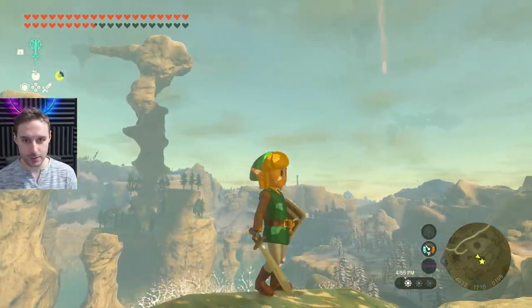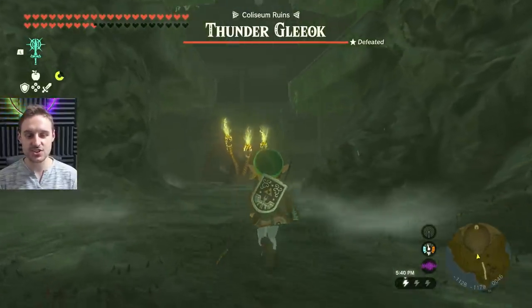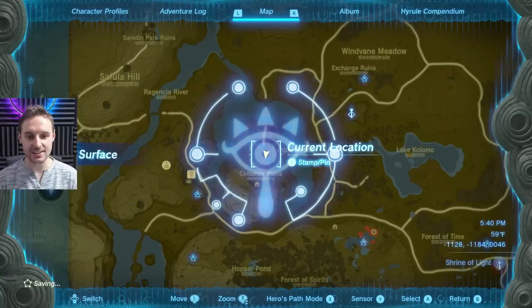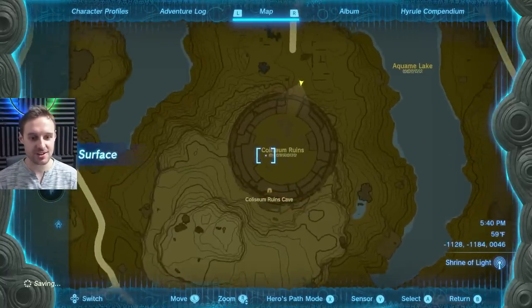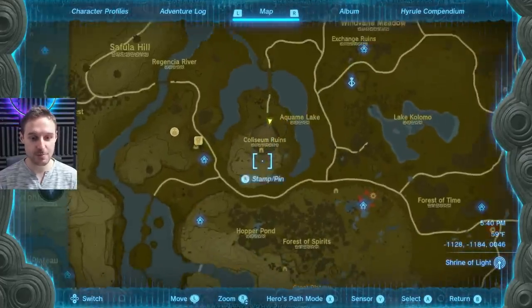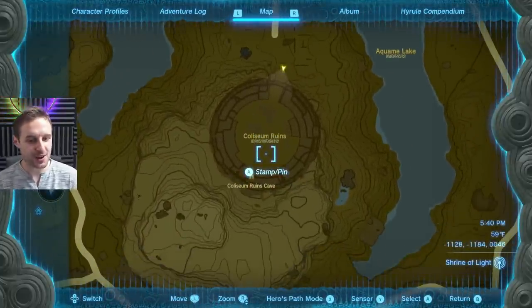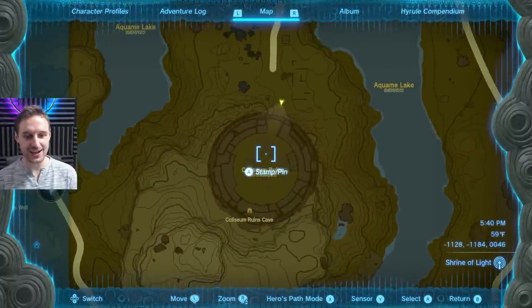Let's show you how to get all three parts. The first piece can be found in the Colosseum Ruins that you've seen before in Breath of the Wild, right here on the map — just southwest of Lookout Landing. This is where you'll get your first piece of the three-piece armor set, and you're going to have to do a little puzzle in here.